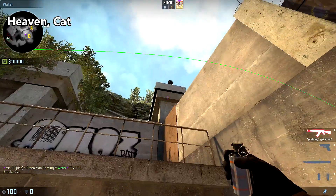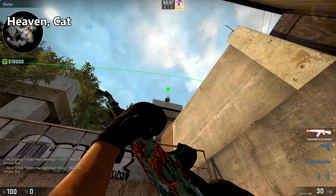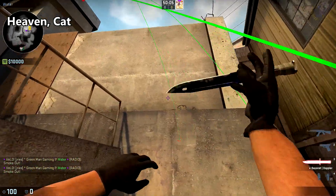Smoke off cat: come into the middle of this plywood, crouch, aim for the top of this black dot on the wall here, and throw.